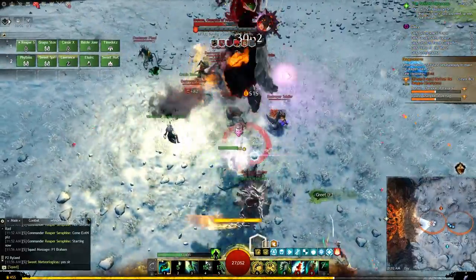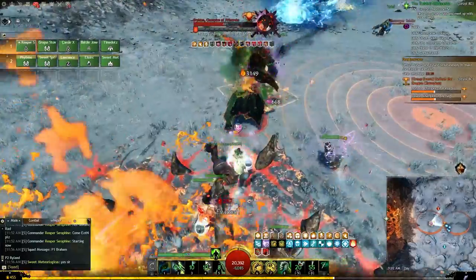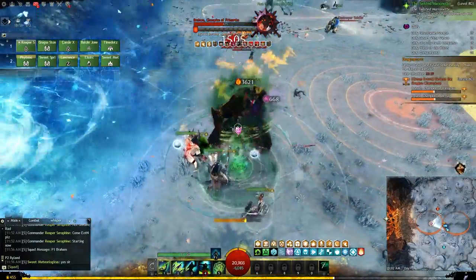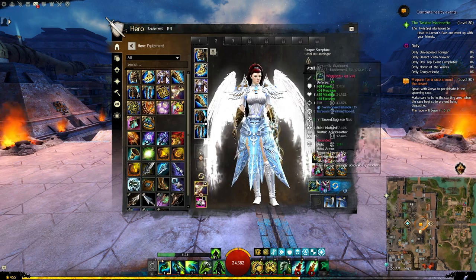Hello everyone. In this guide we will look at a quickness harbinger build that will do on average 22k DPS with a simple and easy rotation to use. We are running full viper armor, weapons and trinkets.